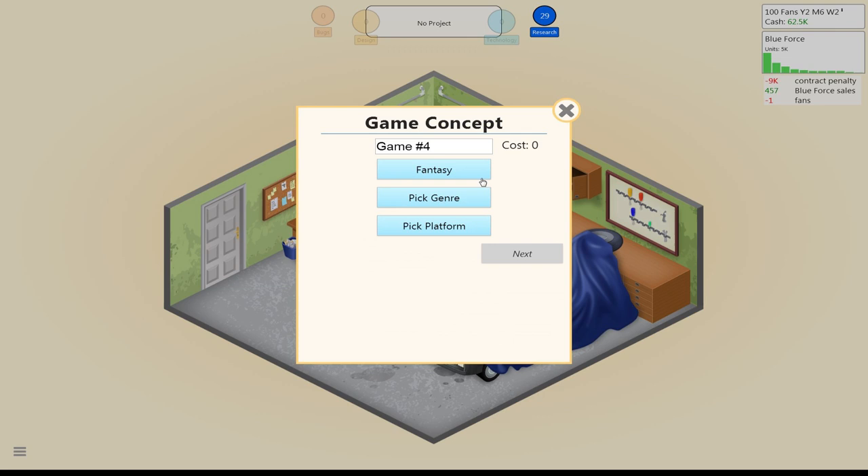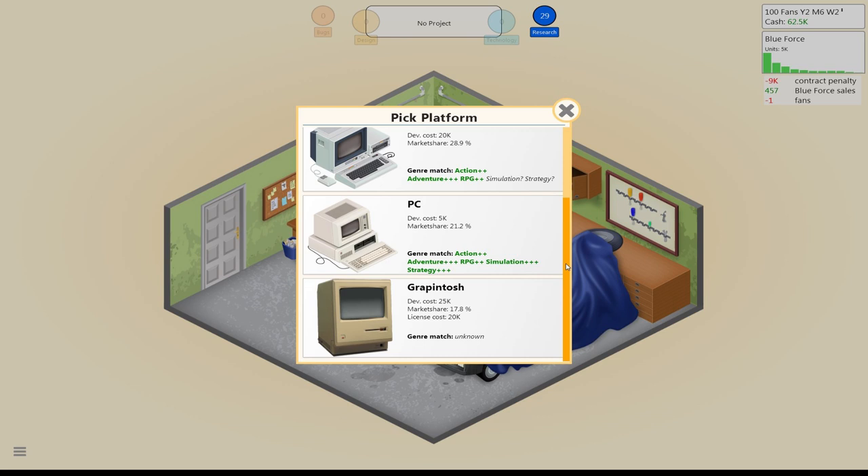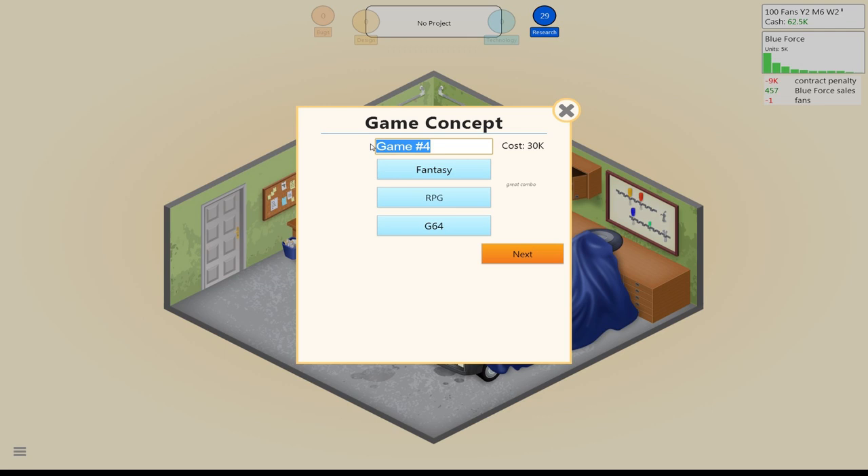And then let's release it here. I'm actually going to call this one Phantasie — and yes, I am spelling it that way, and yes, that was a real game. And it was an awesome game! Actually, technically Phantasie 2 was a better game — Wrath of Nicodemus or whatever, but that might have been 3. I think it was 2. Anyway, it was a great game, I loved it when I was a kid, so I'm making it.